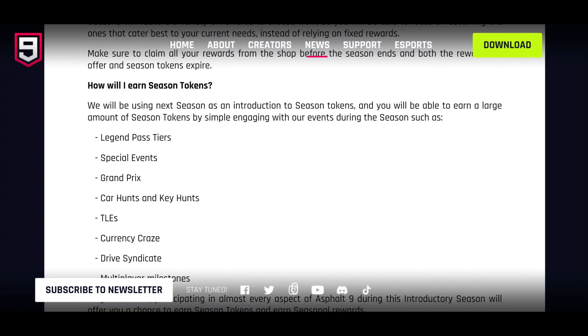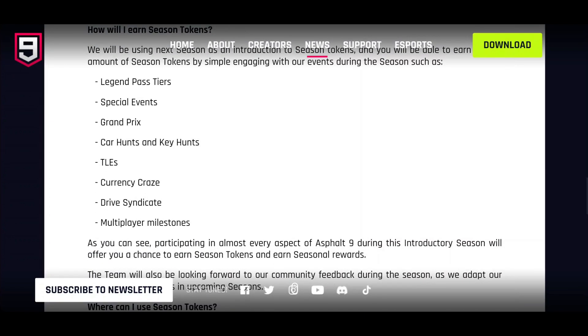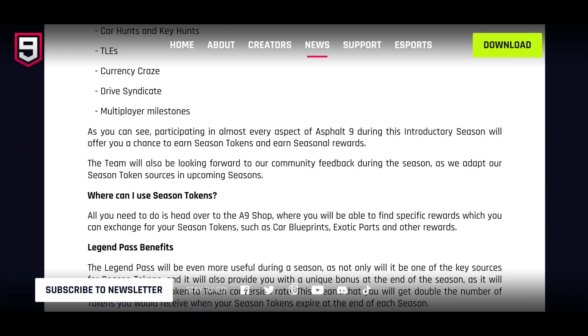You'll be able to earn a large amount of season tokens by simply engaging with events during the season, such as Legend Pass tiers — so pay for a Legend Pass and get more currency, interesting — special events, Grand Prix, car hunts, key hunts, time-limit events, Currency Craze (which sounds like a new event), Drive Syndicate, and multiplayer milestones. Participating in almost every aspect of the game will offer you a chance to earn season tokens.